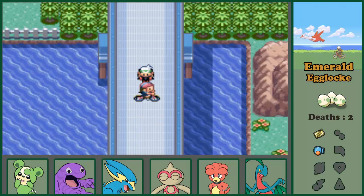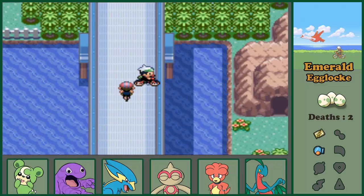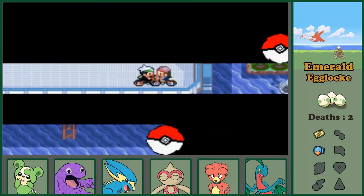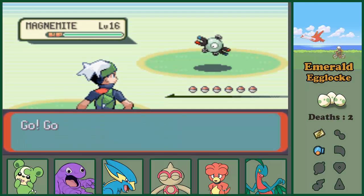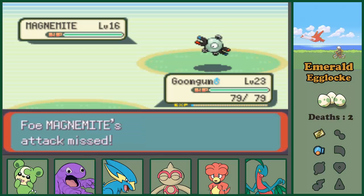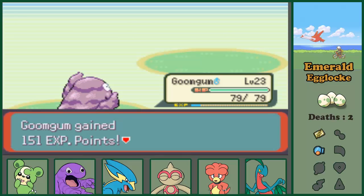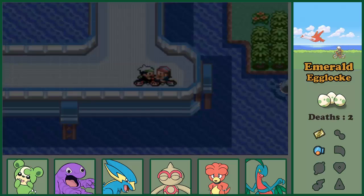Oh, you're not a trainer? Okay, can I please pass? She's in a triathlon - that's nice. I wish we could do a triathlon, that would be so cool. Like having a real-time contest where you have to battle trainers and be the first to get somewhere - you have to fight quickly and avoid obstacles. I think it would be fun. They should do that, but they shouldn't force you to use Magnemites.